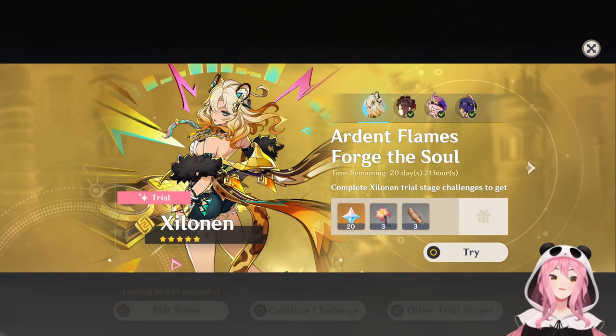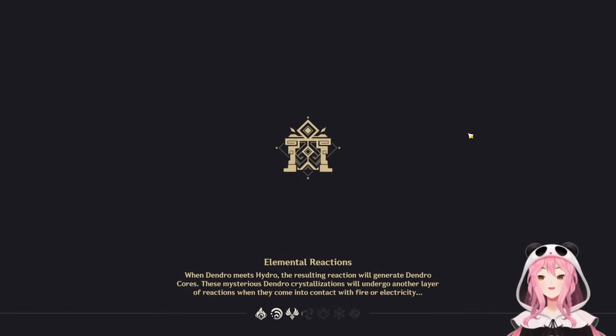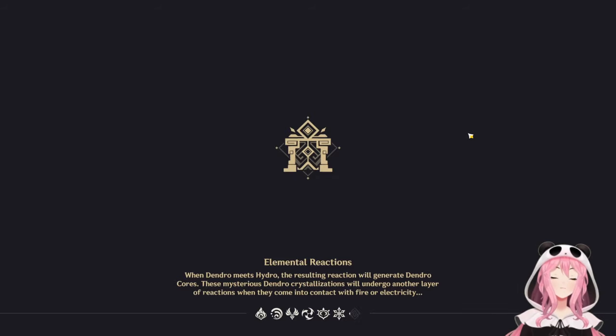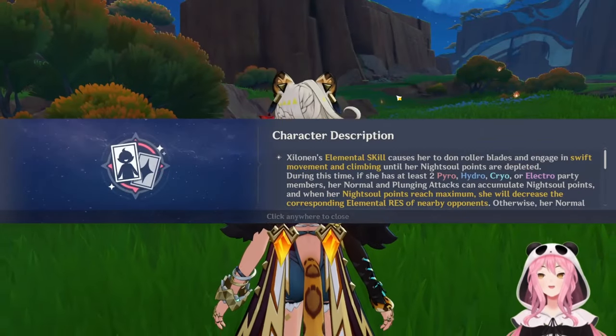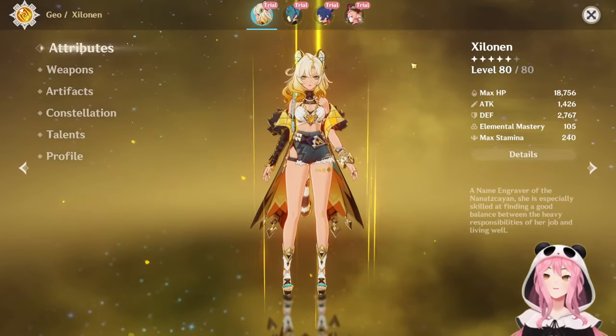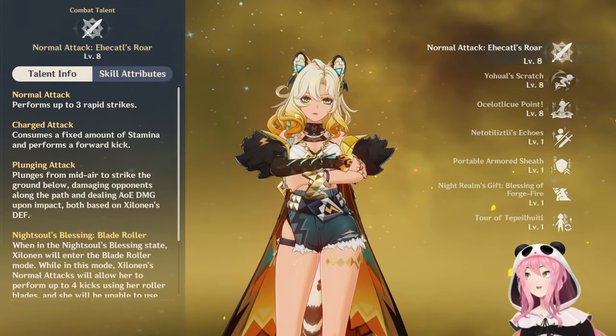I told you I was going to take a look at her kit in more detail when she's released, and well, now that time has come. So let's actually go to her character trial and take a look at her kit, because I actually want to see the numbers. I keep hearing all these other content creators say 'Oh my god, she's so broken, she's going to be the new meta' - and well, let's actually see if there's any merit to those statements.